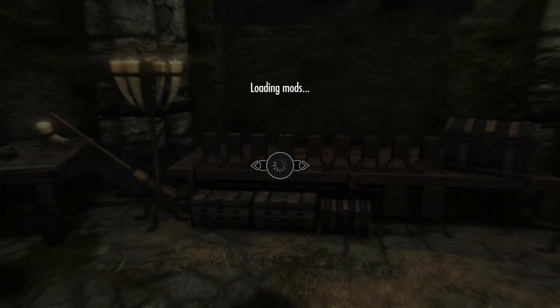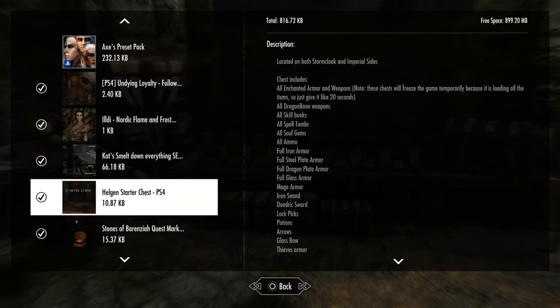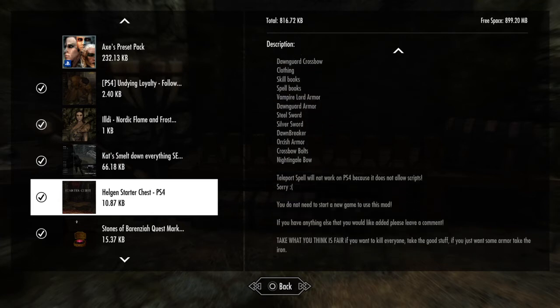I am going to quickly show you in the mods menu which one it is, so you have got a better idea if you are looking to download this one. For probably about the 4th or 5th time, I do 100% recommend this one if you are starting out a new gameplay and you don't want to be too overpowered but you want a specific look for your character. The mod you are looking for is the Helgen Starter's Chest PlayStation 4 — it is a 10.87 kilobyte download. There is a list here of everything, including which spells will work on the PlayStation 4, because it is only on scripts.